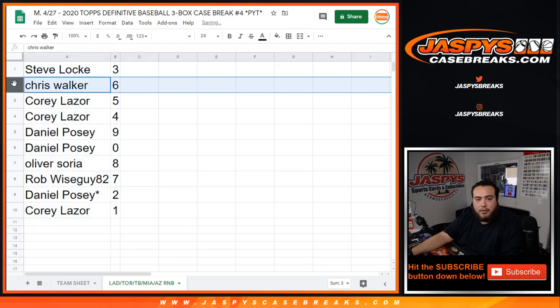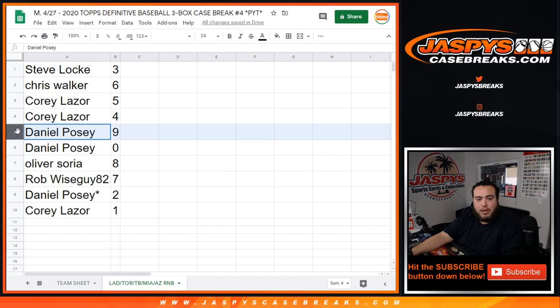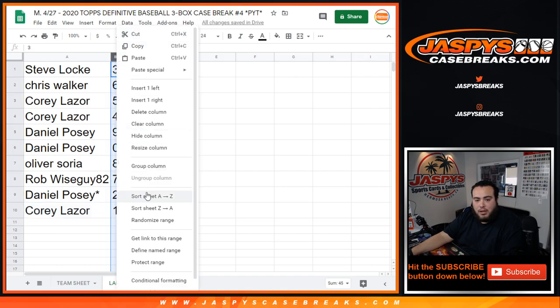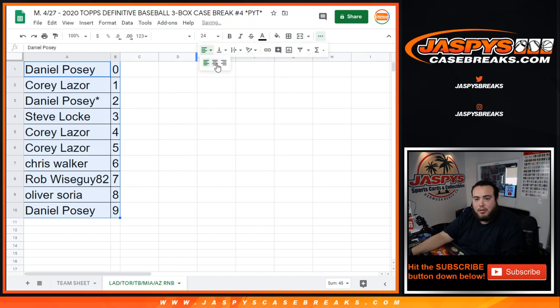Alright: Steve you got three, Chris with six, Cory you have four and five, Danny with nine and zero — so any redemptions would be for you, Daniel. Allover with eight, Rob with seven, Daniel with two. Cory, any one-of-ones would be yours. This is just the randomizing part — in a separate video we'll start Definitive Pick Your Team number four at JazBeesCaseBreaks.com.